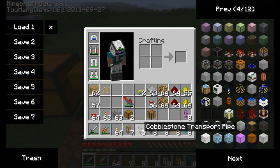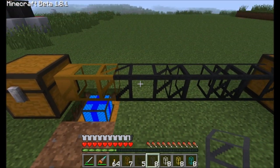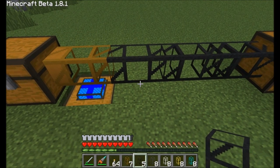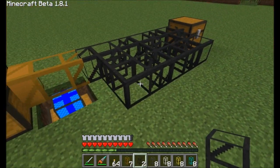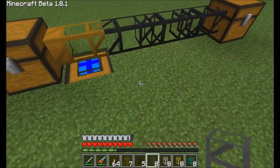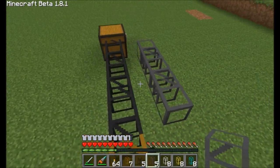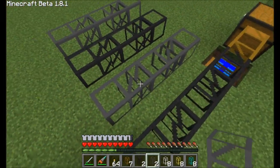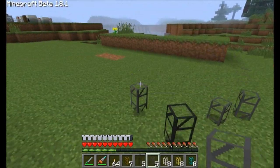Next up is the smoothstone pipe. That was cobblestone; this is smoothstone. Smoothstone works pretty much exactly the same way as cobblestone, but it does have a special property. The nice thing about smoothstone is if you place a piece of cobblestone next to another cobblestone pipe, you can see that they connect to each other and that just becomes a mess. If you want a tight piping system, you're going to want to use a smoothstone pipe next to your cobblestone pipe. Smoothstone and cobblestone pipes both have the same properties, but they do not connect to each other. So you can have a bunch of piping systems all running next to each other that don't interfere if you alternate between cobblestone and smoothstone.